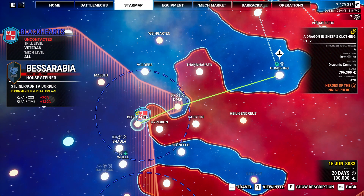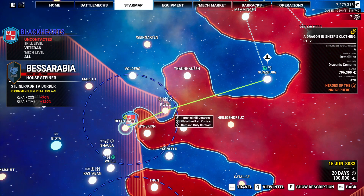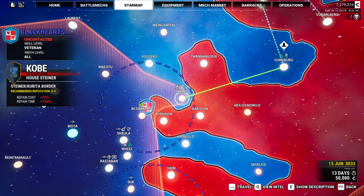So we're five minutes in — let's get going. We've got to kill six months. End of the year, 3033. Come to Bessarabia. There are two missions I can do here. Are we six to nine? Let's bounce here first.